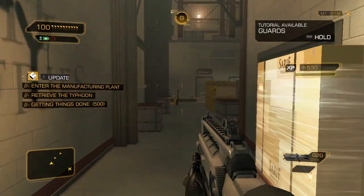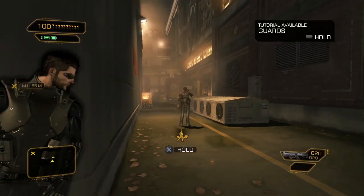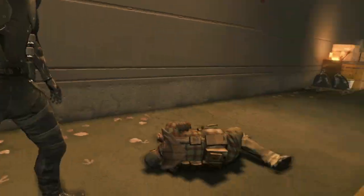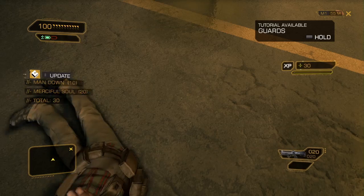Pritchard, I'm in. Since this is a stealth approach, we'll use a non-lethal takedown on this first enemy. We want to be stealthy, so let's also hide the body — and loot it, just for fun.